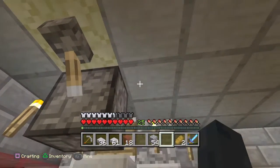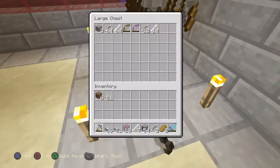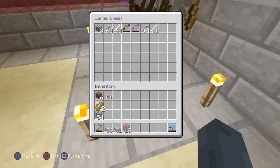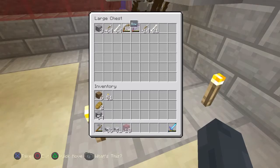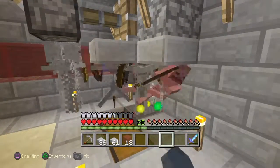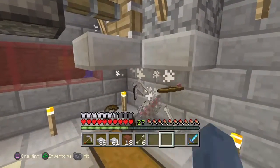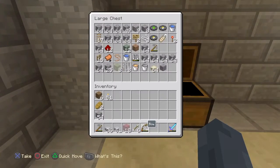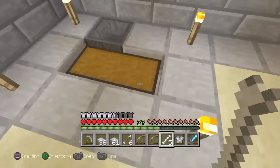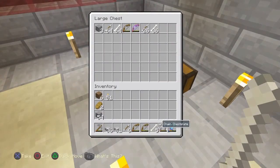A few of them died but not all - I don't know if they stack up and glitch and one starts falling and they all fall. Some items may fall out so you may need to make all hoppers. Just mess around with it and have fun. We already got a Power I bow! This is really useful for people who go to the Nether a lot. Have food on you because you go through it fast if you're just punching them.